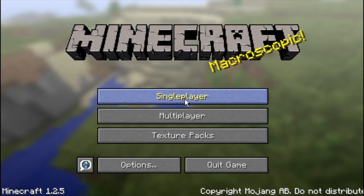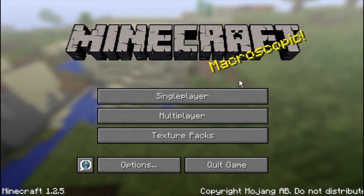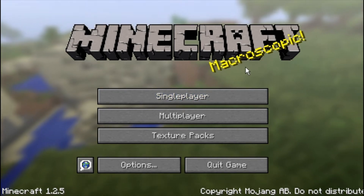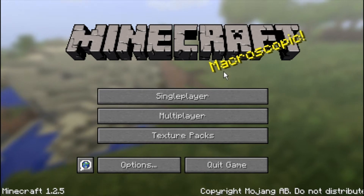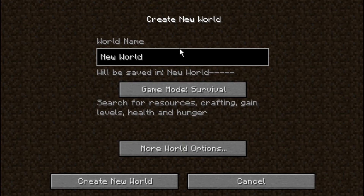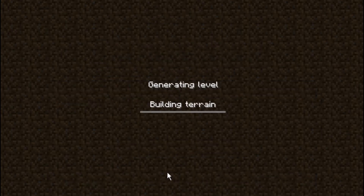Hello everyone, this is FadingDeath playing Minecraft. I'm starting a new series called the Ultimate Quest, where I try to find everything you can in Minecraft — all the biomes, all the blocks, all the mobs, and so on. So let's start out the Ultimate Quest: Survival, no seed, generate structures, world type default, create world.